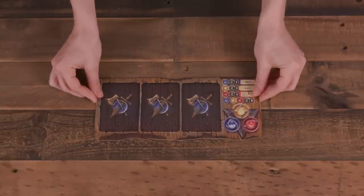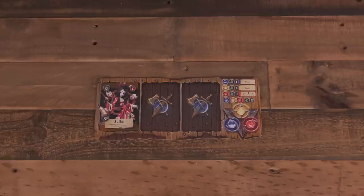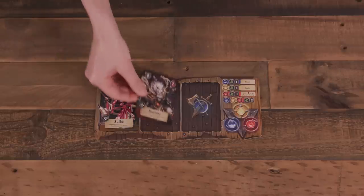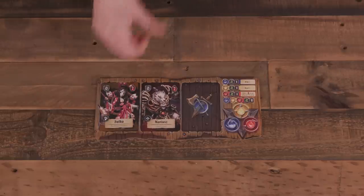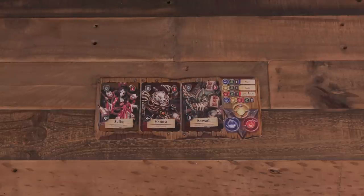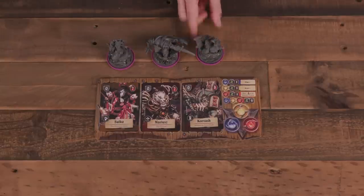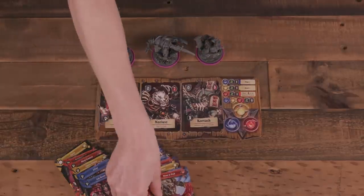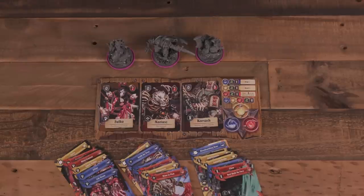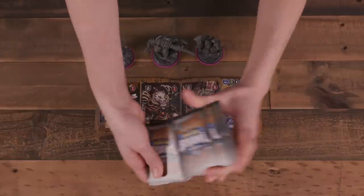Next, players each take a player dashboard and then choose three champions to draft onto their team. These champions can be selected freely or by using one of the draft methods outlined on page seven of the rulebook. After selecting their three champions, players take the corresponding minis, champion cards, and three action decks. They shuffle the action decks of their champions together to form their draw deck.